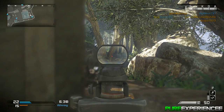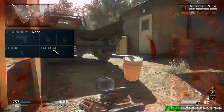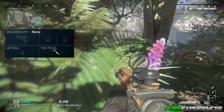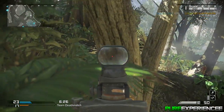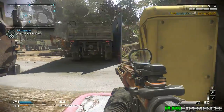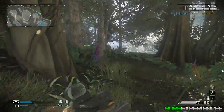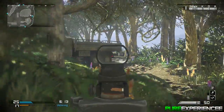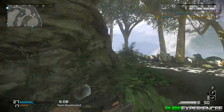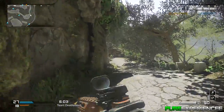Going down to secondary, lethal, and tactical — I use no secondary because I just don't like them. I'm not using any lethal either, because I want to save as many points as I can for my perks. I am using a tactical — a concussion grenade — because I like to do tactical plays. I can chuck it into a room, follow it in, and then pick up the kill, so it's a win-win situation.